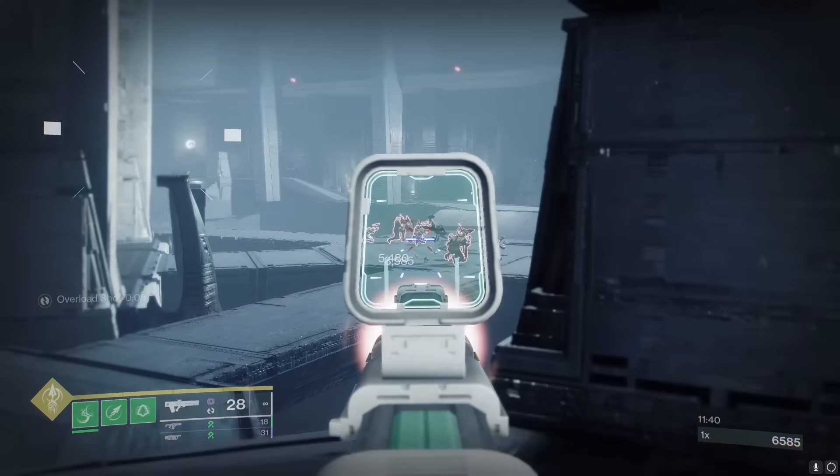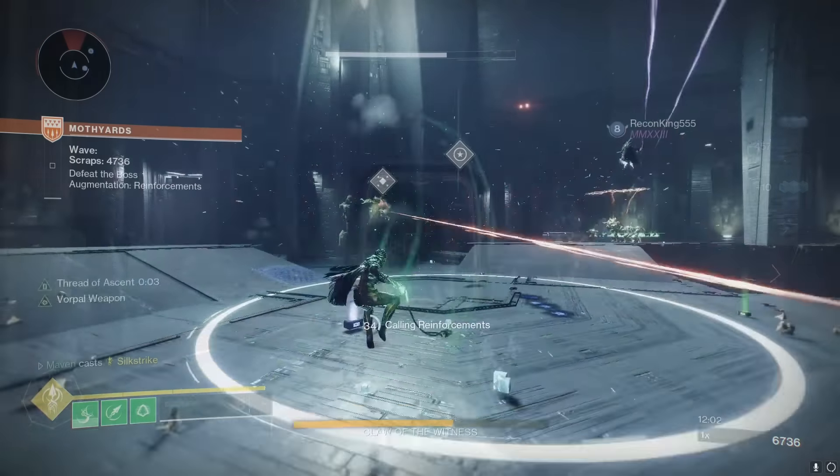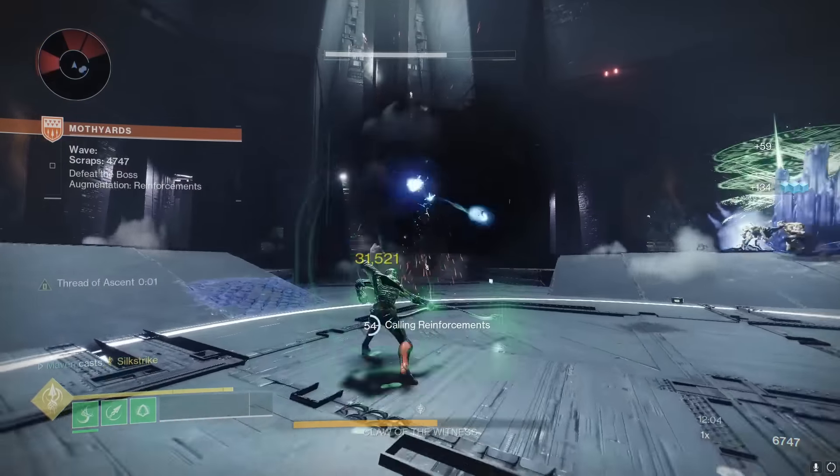Once you get to the pyramid ship again, you'll have another boss encounter. Luckily, Bungie was kind and did not give this boss a health gate, so you can just go ahead and melt.